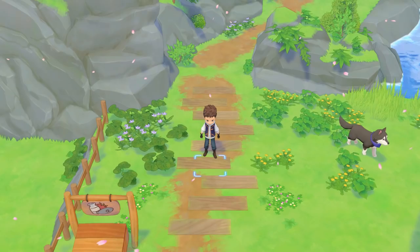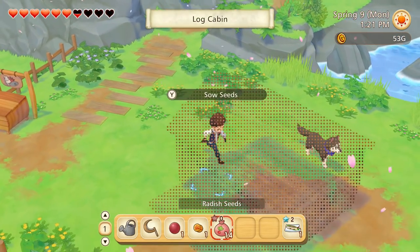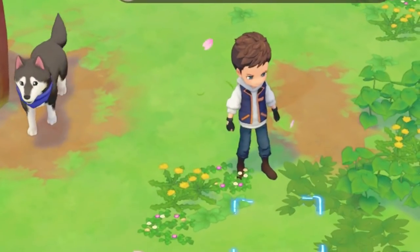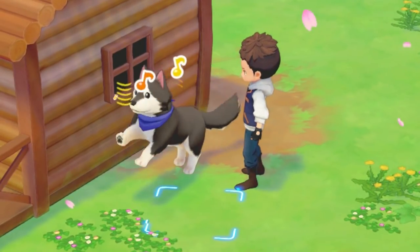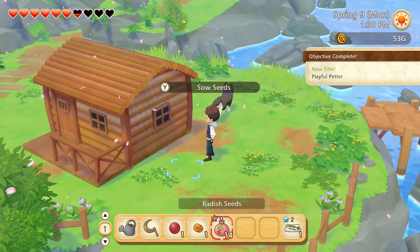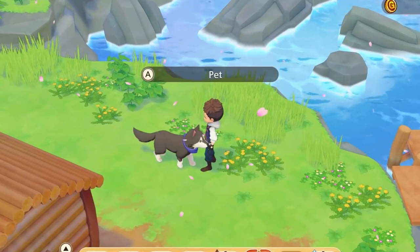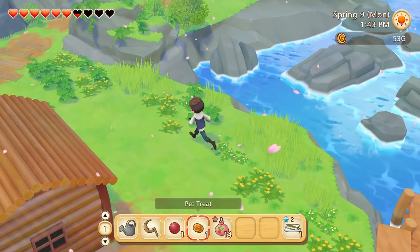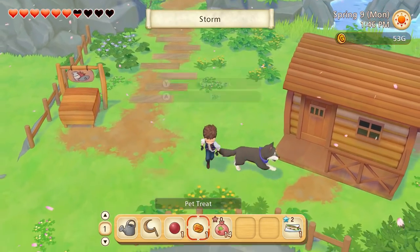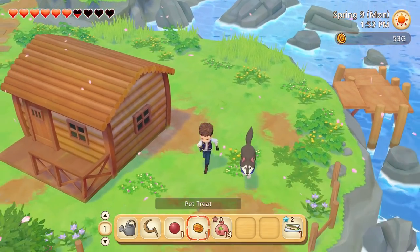I'm going to buy 14 radish seeds — that's all our money gone, but we need as many seeds as we can in the ground. Let's go back to the farm, see Storm, and get these seeds in the ground before a little trip around town. Let's see if our pet is going to be here now — oh my god, guys, here he is! Where is he? Storm! He's a big boy, look at him, he's so cute! A playful petter! Let's give him his treat — come here, where are you going? Oh my god, he runs so far! Storm, stop running away — stay here. There we go, we gave him a treat.